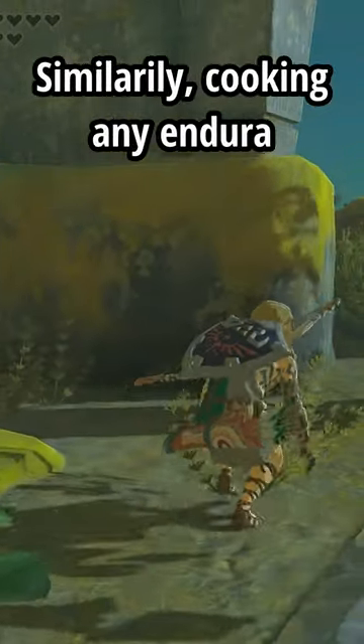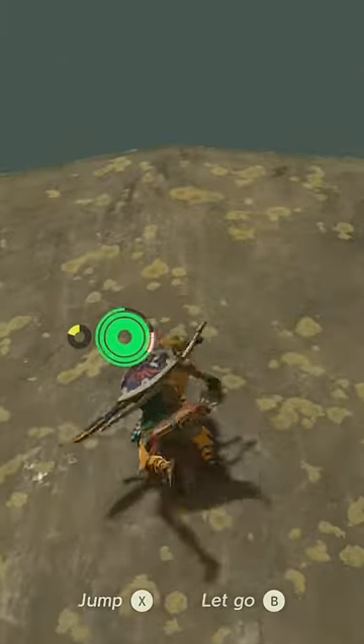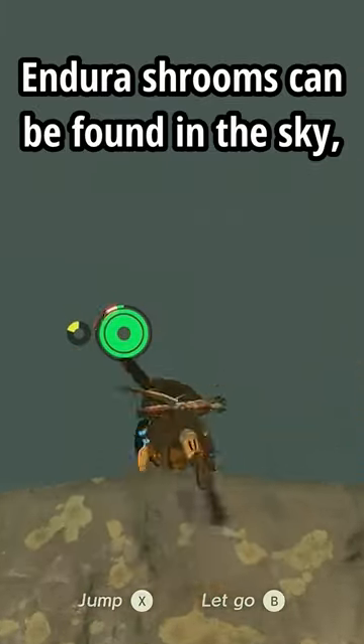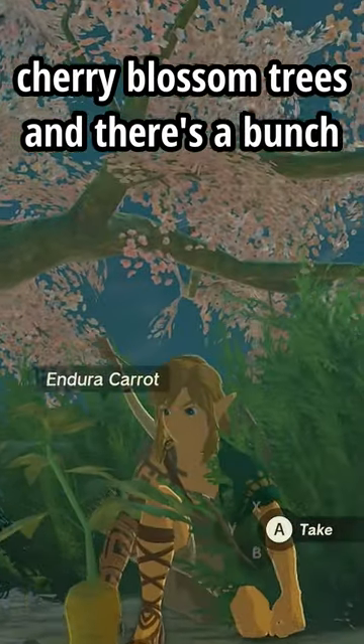Similarly, cooking any endura ingredients will give you a full refill on stamina plus a bit of extra. Endura shrooms can be found in the sky, and endura carrots can be found by cherry blossom trees — there's a bunch on Satori Mountain.